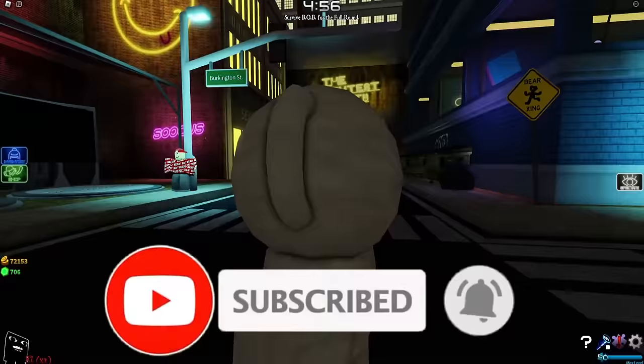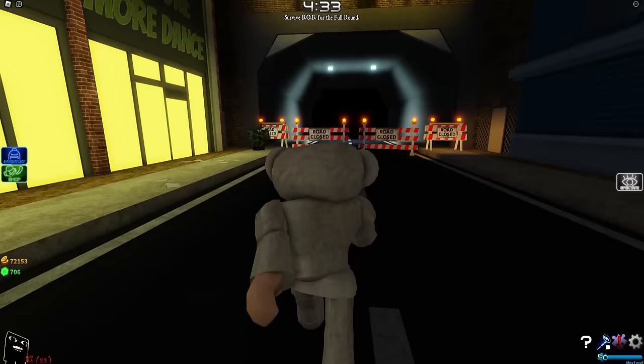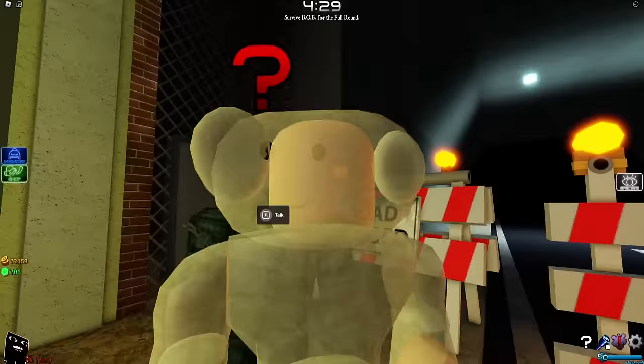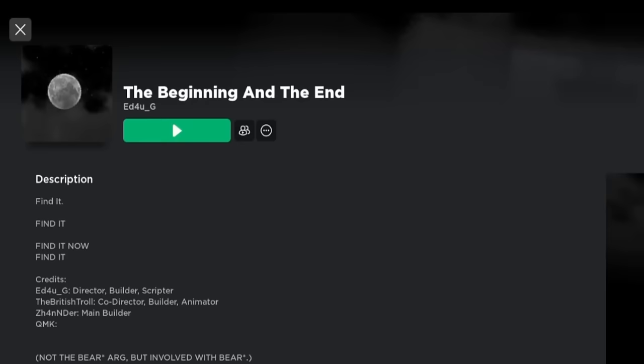Hey guys, welcome to Blocks Brothers. So today Brawl Stars has a new secret skin — actually two secret skins. For this one you go to a different game made by ed4ug. Here's David Moore; if you guys don't remember, we made a carnival submission video back in July or August. This was a submission we thought looked really awesome, and now you can get him.